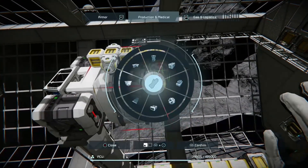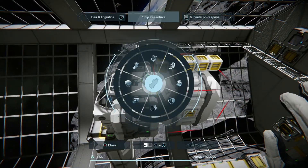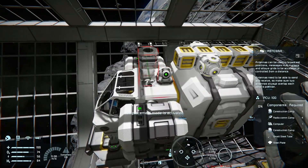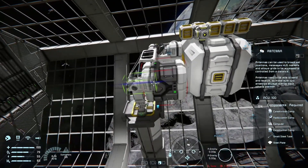Now we want a gyro — always remember your gyros. And like we forgot last time with the hydrogen ship, we'll make sure we have an antenna as well, because when you're in space you're going to need it.